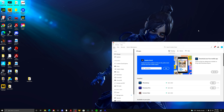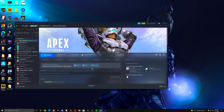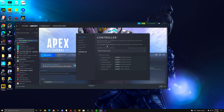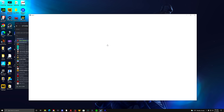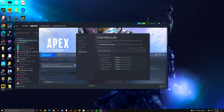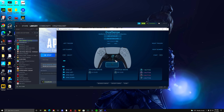For tap strafing: open Steam, click the cog wheel, click Properties, click Controller, enable Steam Input. Then go to Controller General Settings and keep the relevant options on. Go back — it should now show Controller Loadout. All of this makes that option appear. Click on it and a controller screen comes up.